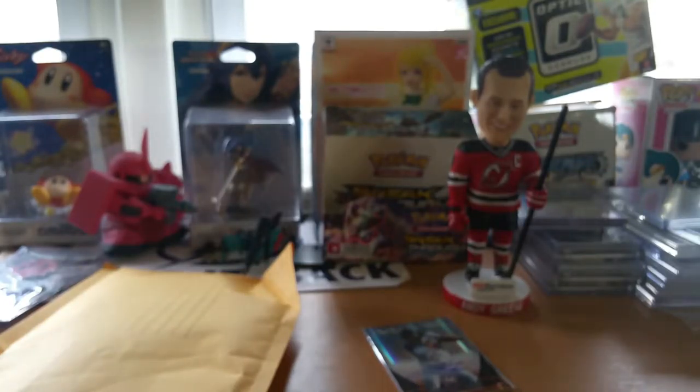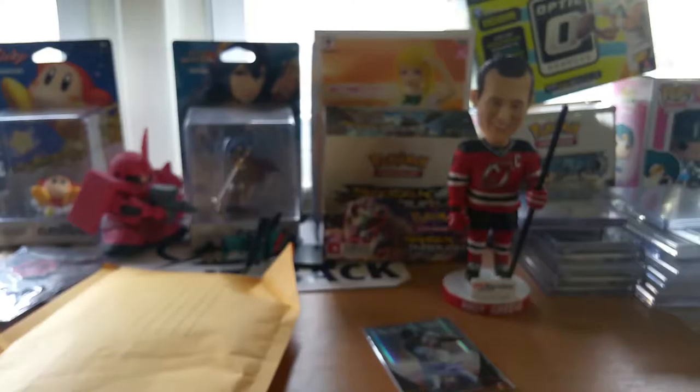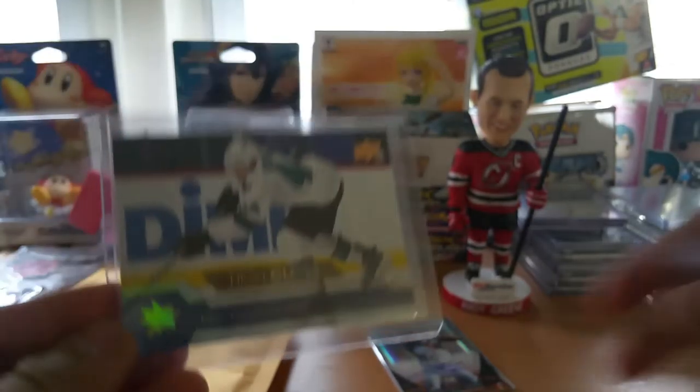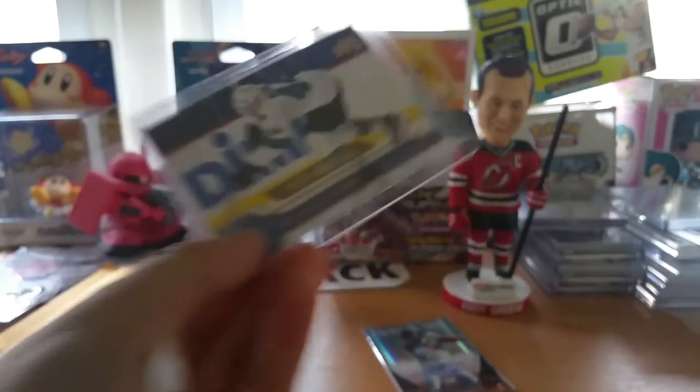Alright, small package number one. I think this is a Vlasic card. I hate when they tape it like this — I don't know where my box cutter is, so we gotta go teeth action. Yeah, the high gloss — oh, it's already in a top loader. Cool. So we have the high gloss of Mark Edward Vlasic, number 2 of 10. Most likely we'll get this thing graded.